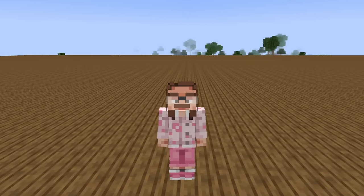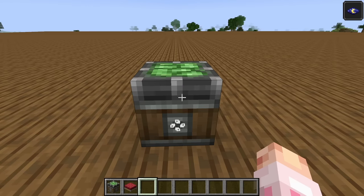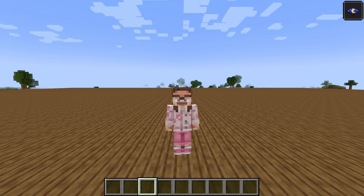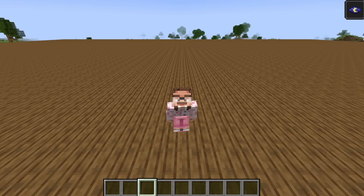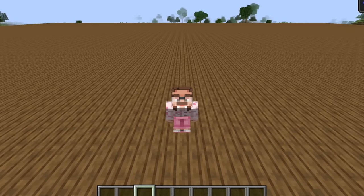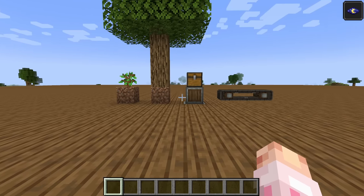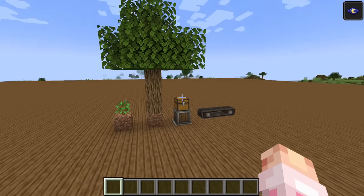I could sit here and lecture you about how each and every one of those blocks work, but that would be pretty boring, so we're not going to do that. Instead, we are going to build contraptions together, you and I. As I go through the building process, I am going to talk aloud my thought process — the whys, the hows, the whats — and you are going to learn through doing rather than hearing. The first contraption we're jumping into is the ever-popular tree farm. The key to designing any farm is knowing its pieces. Create is a puzzle, and it's all about the small details, not the full contraption.